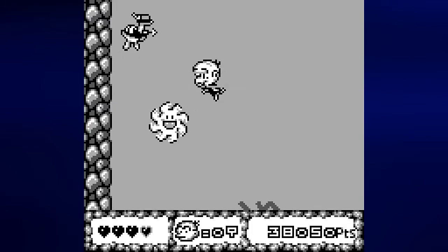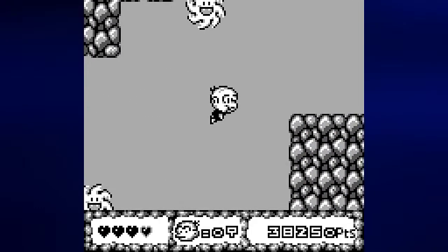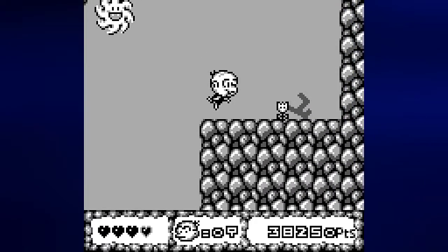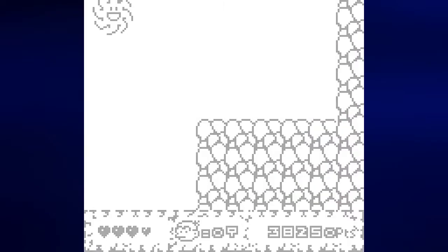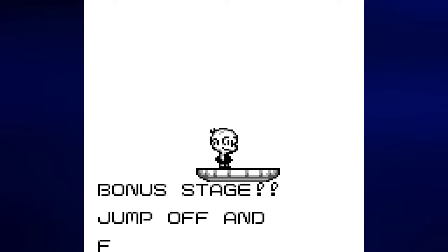We got some jellyfish. We got these guys from the original TurboGrafx-16 game with the harpoon guns. And of course we have the little smiley faces that have the spikes on them. You can't attack them, you can't run into them, otherwise you will take damage. Just move away from them.